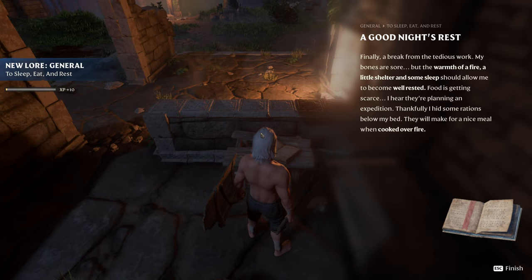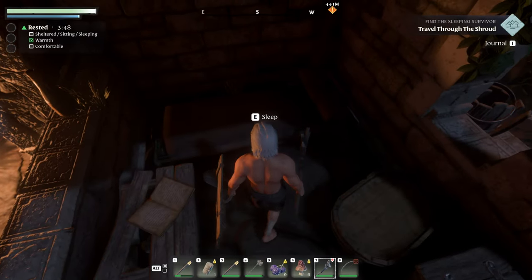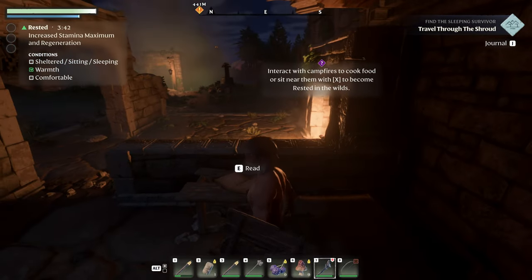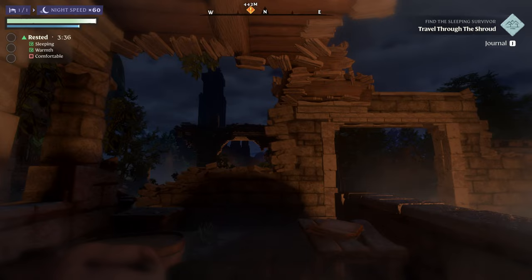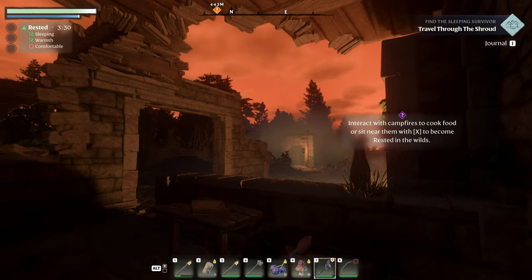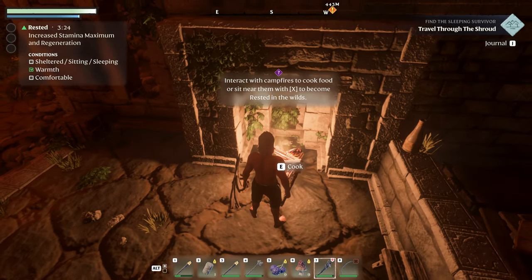Read: I need a good night's rest. Finally a break from the tedious work — my bones are sore. The warmth of a fire and a little shelter and some sleep should allow me to become well rested. Food is getting scarce. I hear they're planning an expedition. Thankfully, I hid some rations below my bed — they will make for a nice meal when cooked over a fire. Is it under the bed? I think I already picked it up. We can sleep here — time to take a nap. So it just speeds it up by 60%. This must be morning now — I heard the rooster. Now we can cook some stuff.